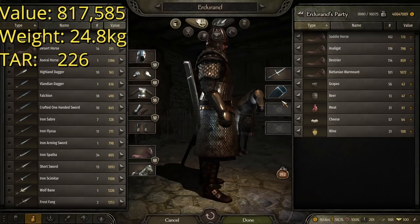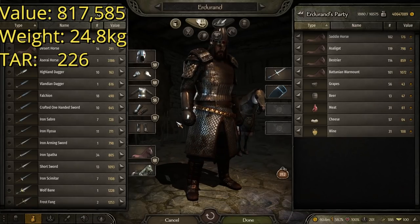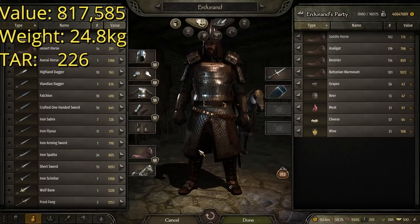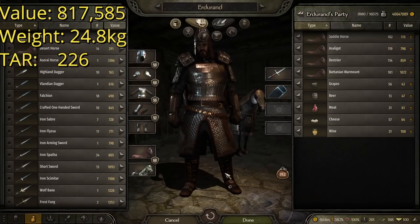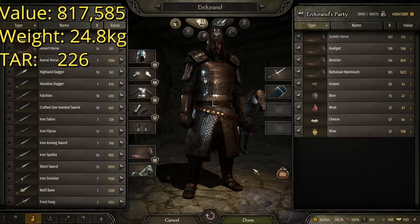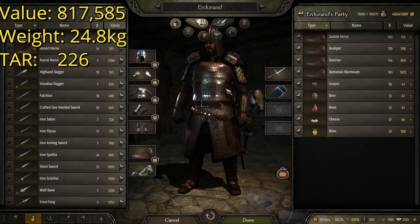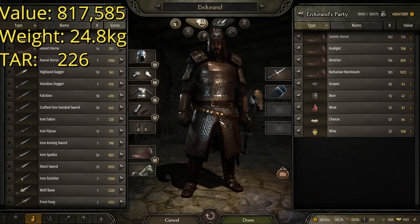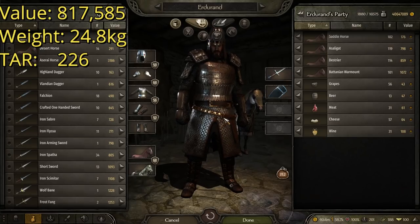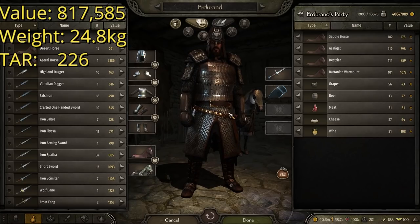Then we have the Heavy Mail Mittens, which are very good — obviously second best in the game. I like how they look with the shiny plate on top of the mail. And then the Northern Plated Boots — the first suit of armor had the northern plate armor, so these boots match that pretty well. Overall, that's all the second best pieces of armor in the game. The only suit on this list I think really didn't match was the fourth suit, so this one looks pretty good. This one has a value of 817,585 gold — coming up close to a million gold, very expensive. A weight of 24.8 kilograms, making it the lightest suit of armor on this list. And a TAR, or total armor rating, of 226 — 26 points better than the lowest on this list and 12 points better than number three.